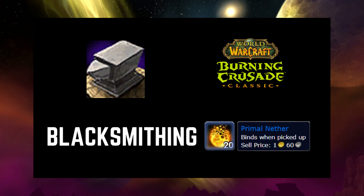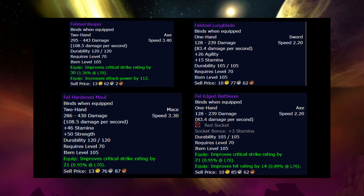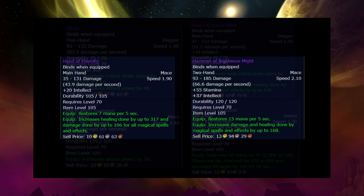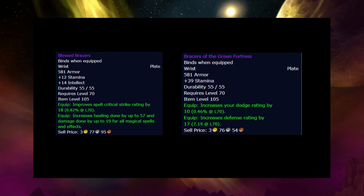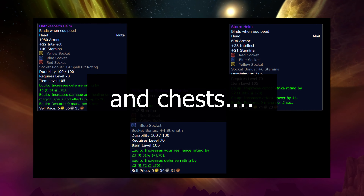Let's move on to blacksmithing. In TBC, we see a ton of bind-on-equip epics that are introduced for blacksmiths to craft. A lot of the early weapons you are able to make for other players are going to be pretty strong until they start doing the raiding content. There are also several other item slots that a blacksmith can craft, mainly gloves and bracers, and some helms.